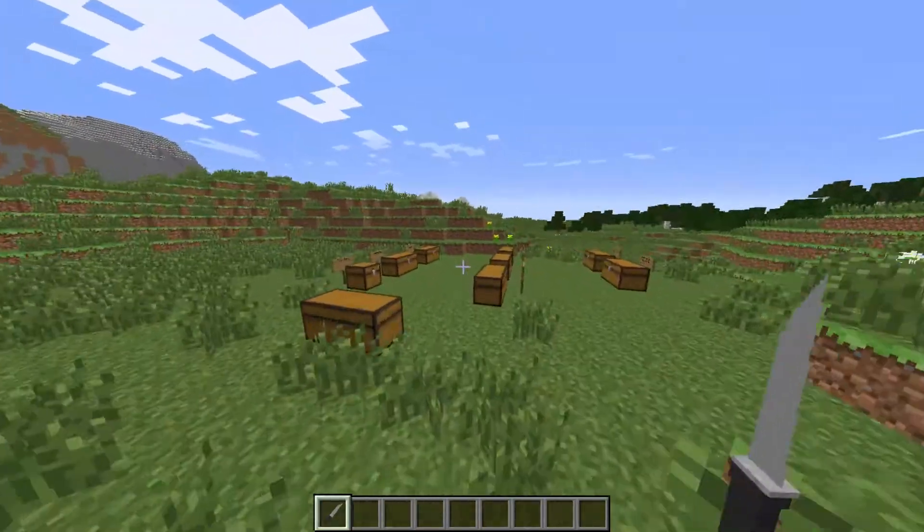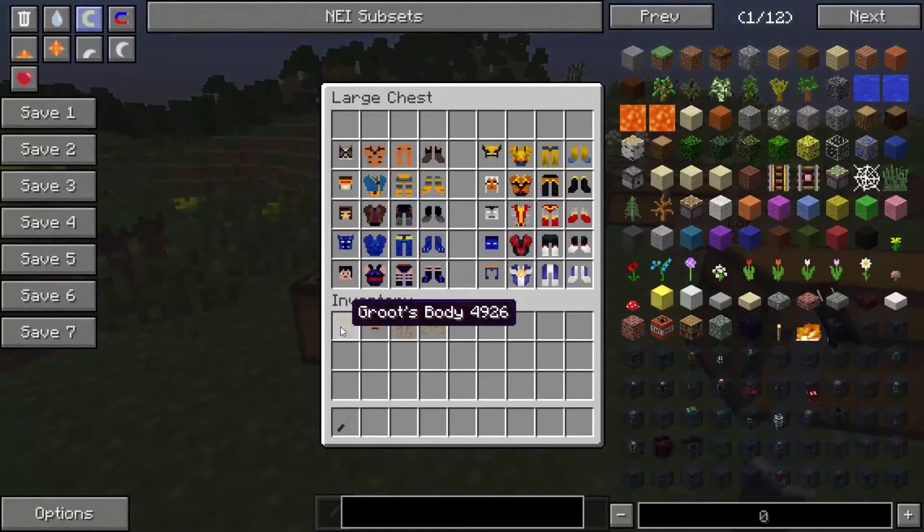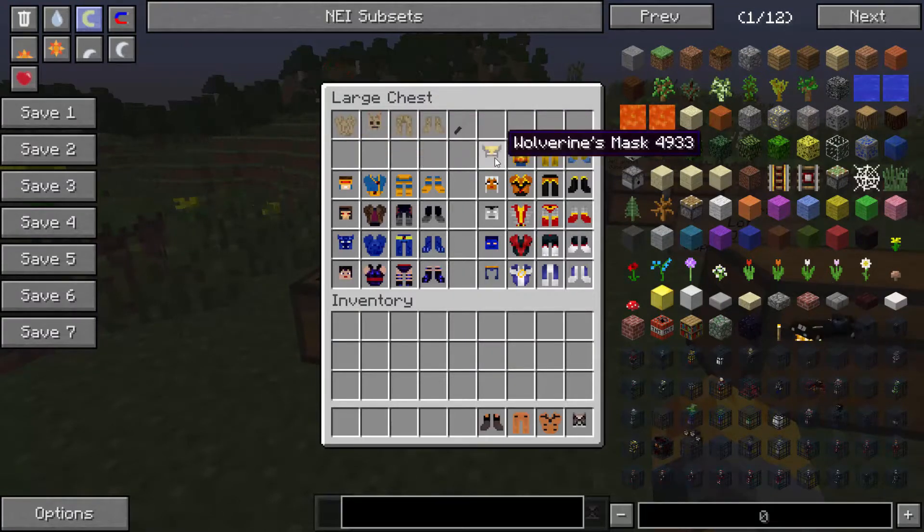Let's go back and put these items in on the fifth one. As always, we'll be doing all the outfits in this chest today. We have Rocket Raccoon's outfit and also Wolverine's outfit to do next.